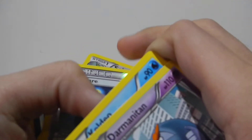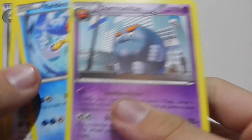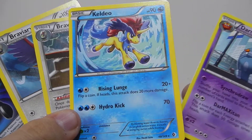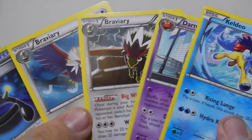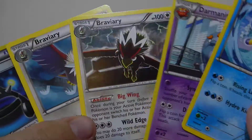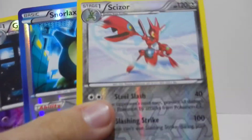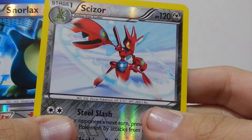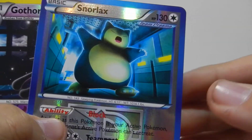Let's look at what we got. We did get two Rare Reverses, but that's about all. Here are our Rares — that Keldeo's pretty nice though, I like it. And the two Braviaries. Here are the Reverses. I really like that Scizor card — very simple design, nice. Snorlax.